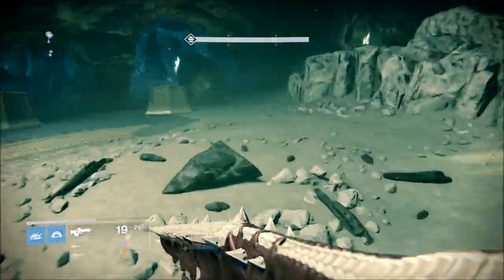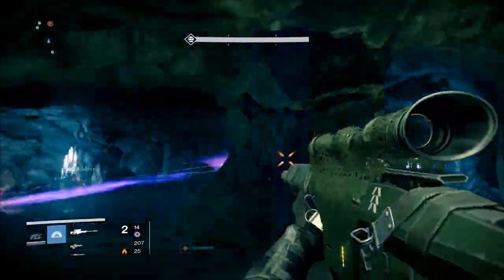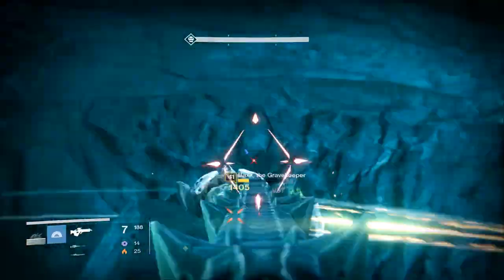Hello everyone, what is going on — this is your friend Bernie coming at you fast with another Destiny Taken King exotic loot guide video. Today we are going to be talking about the Black Spindle, or the Black Hammer 2.0 exotic version.